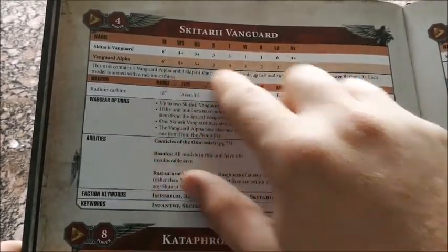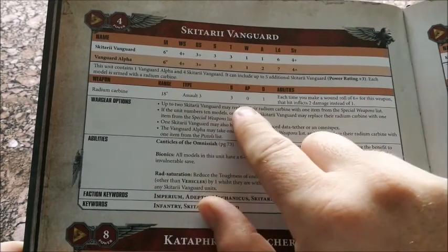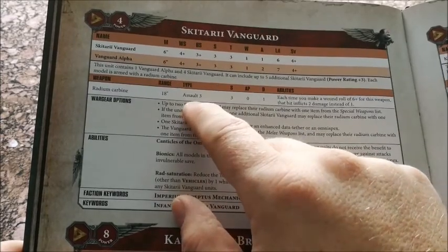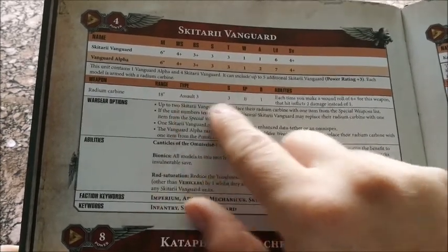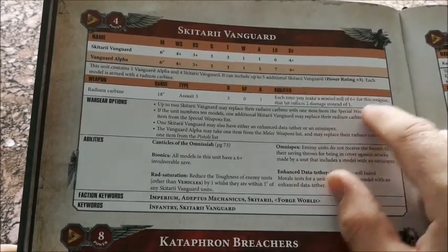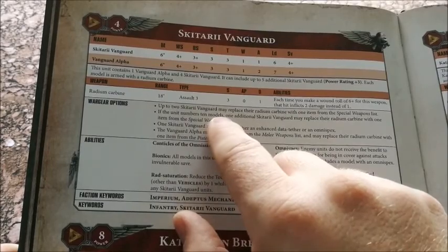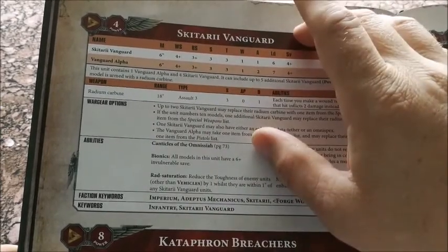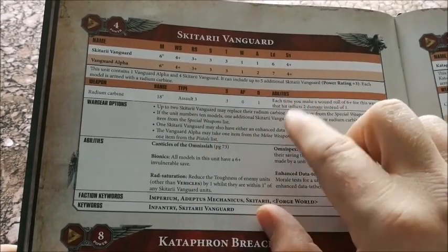Next troops: Skitarii Vanguard. Same stats as Rangers but they come with the Radium Carbine — Range 18, Assault 3, Strength 3. They can move, advance, and still fire (with a -1 to hit), but that's a lot of shots. Each time you roll a 6 to hit, this weapon inflicts 2 damage instead of 1 — a nice little sting in the tail. Up to two can replace their Radium Carbines with special weapons, and with 10 models you can have three special weapons.